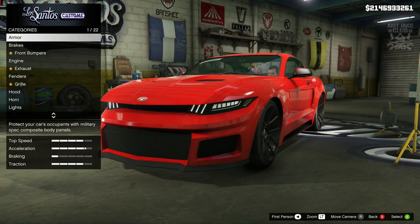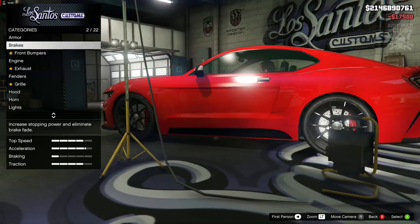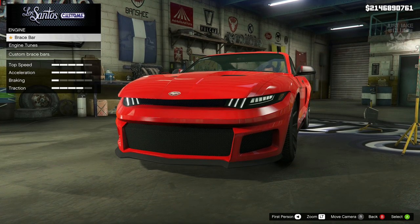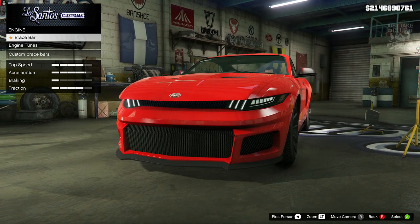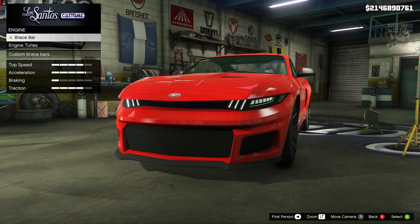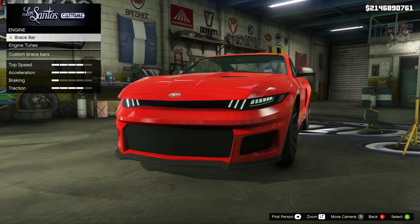So without further ado, let's jump into the armour as always and purchase 100% body armour. Then we're going to go to the brakes and grab the race brakes. We're going to skip past the front bumpers straight to the engine, where we get two options: a brace bar and the engine tunes. Brace bars don't really matter unless you're someone who goes to car meets and lifts your hood to show off your engine.